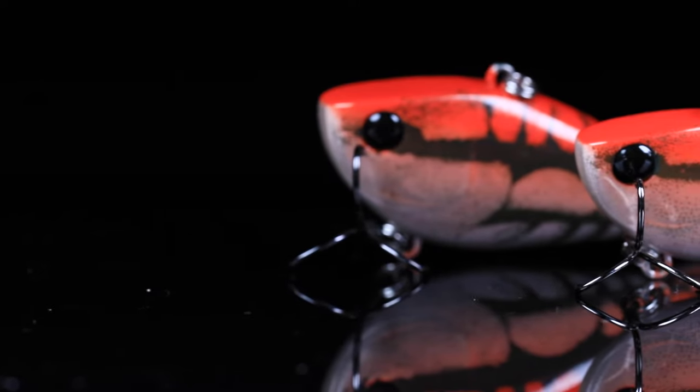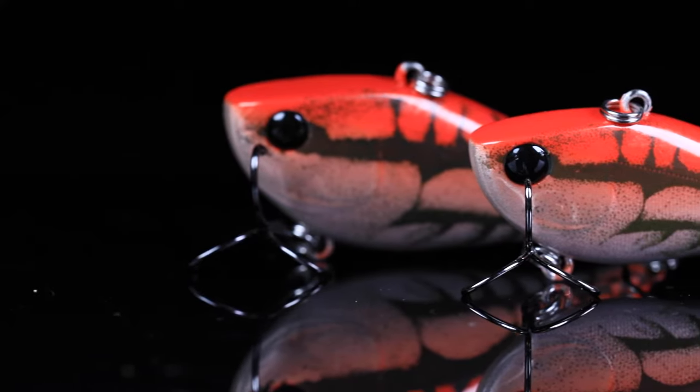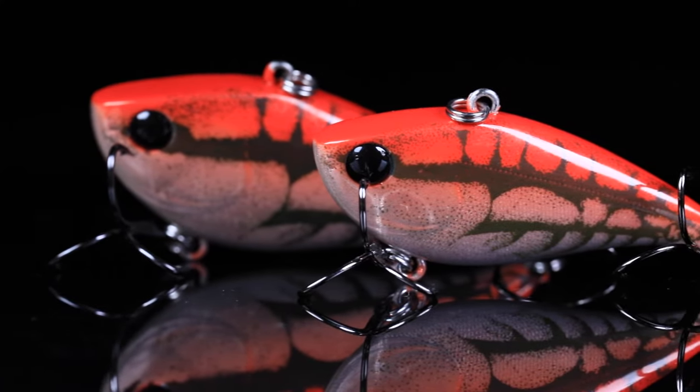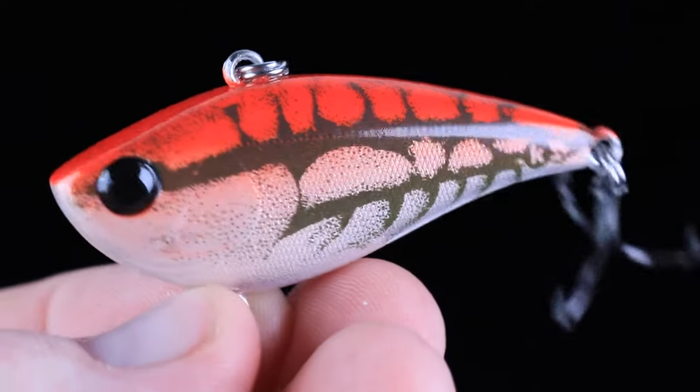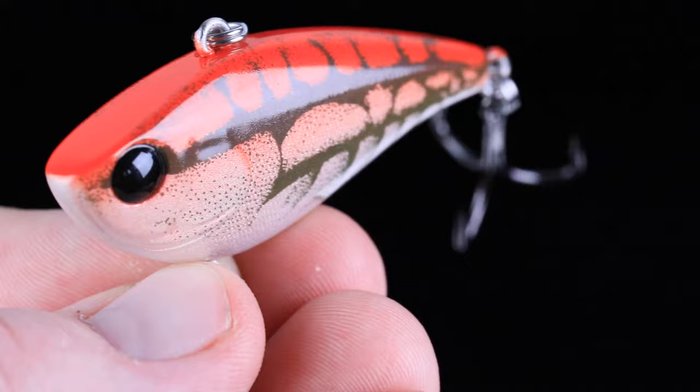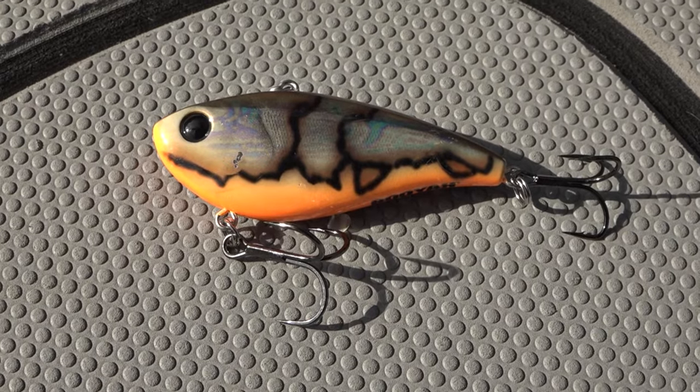You're gonna want to check this color out too — this one's never been done before. This is the G finish in a red pattern. We wanted something for those grass lakes like Rayburn where the water's super cold in the pre-spawn, where they're really keying in on red. Did I mention it's in the G finish too? This color might be the wildest in the bunch, but I promise you it's gonna catch them.